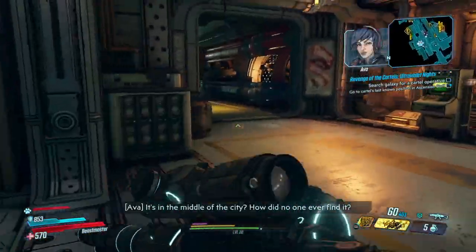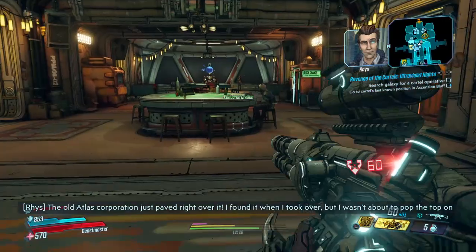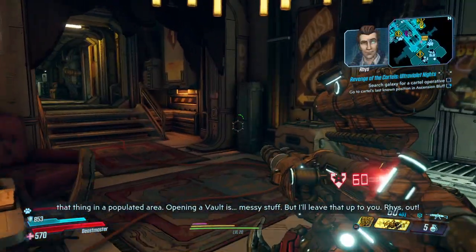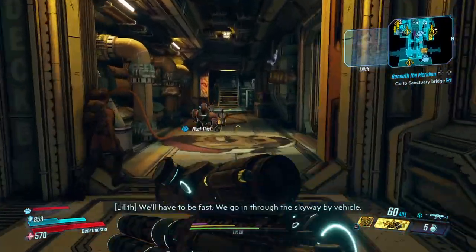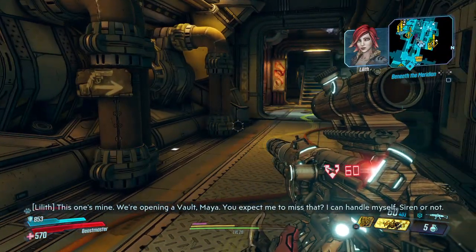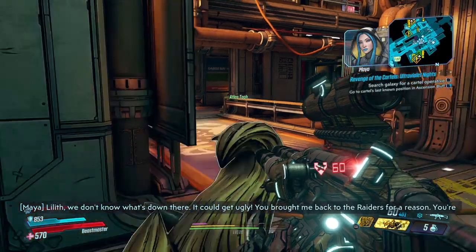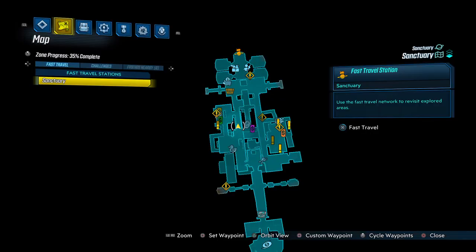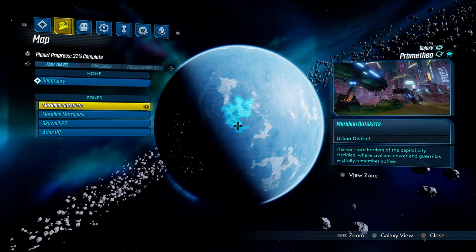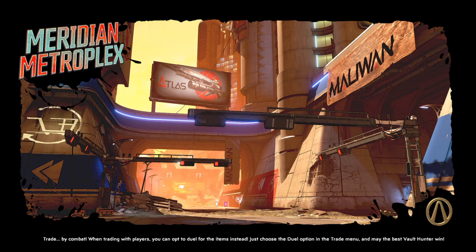Maurice says to go to Ascension Bluff on Pandora, and it's guaranteed that in that area there are cartel members. They can pop up anywhere though - you just need to pick up whatever it is they drop. I'm gonna keep that active because you'll see them pop up on your mini map as objectives. Right now we need to go to the Neon Arterial. To do that we first have to go back to the Meridian Metroplex on Promethea, right next to where we picked up the Sonic Cyclone.